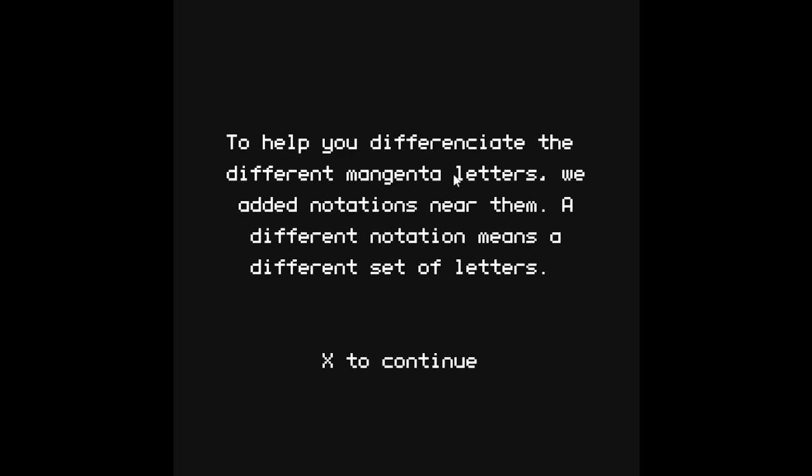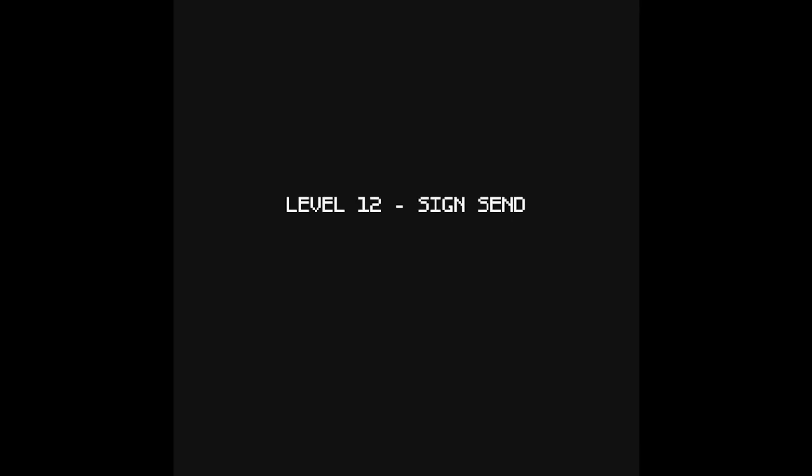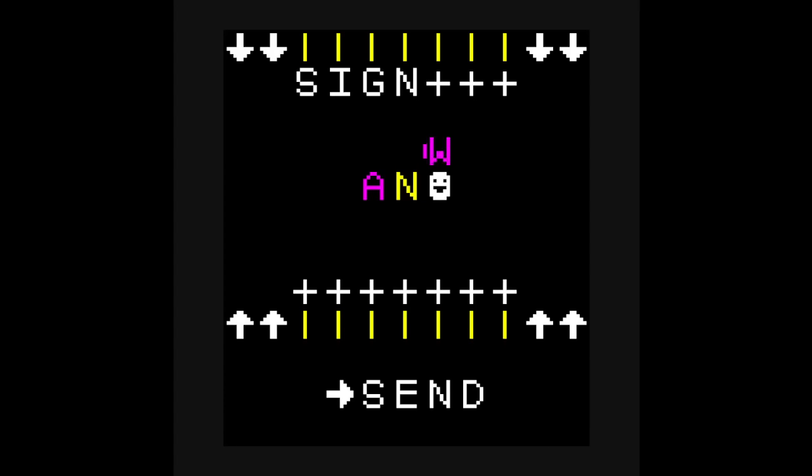To help you differentiate the different magenta letters, we added notations. Alright, I don't care about the notation. So that's W-A-S-D. We need to spell 'send' — we know how to do that. Send.